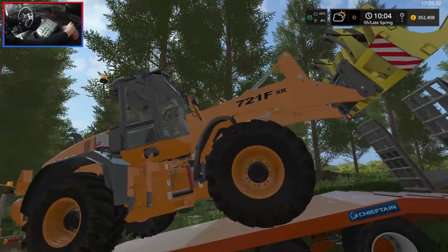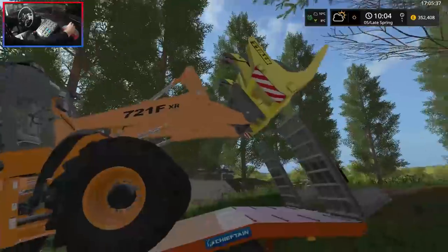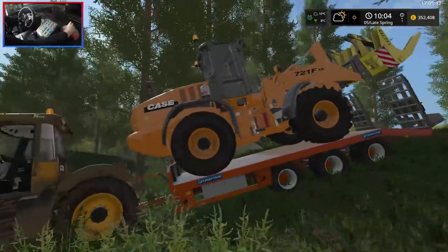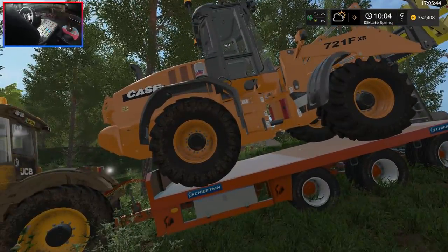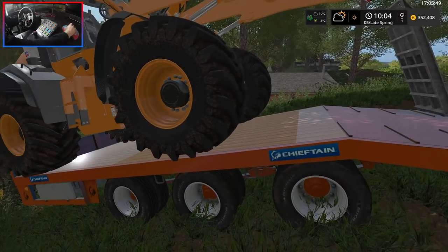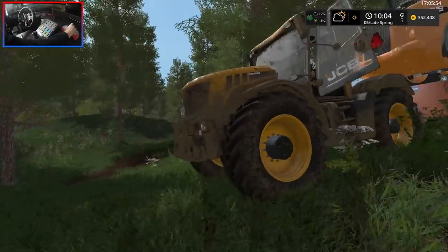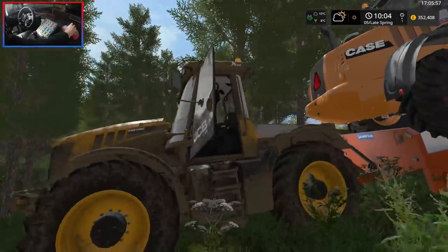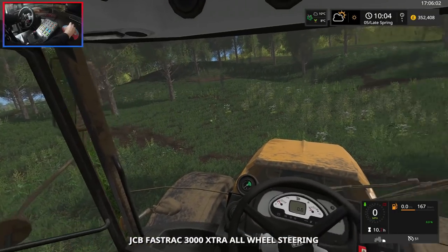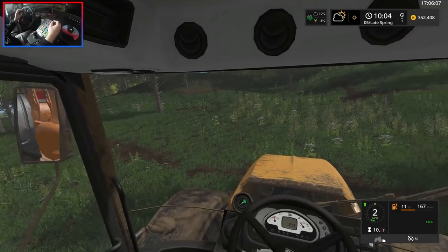This is the Case 721FXR wheel loader. It's a shame the fork's not the same colour — it's a Stoll something. It's got straps on it so it should come in handy. Now it's maybe a little bit too heavy for this trailer and tractor, but it does have triple axles so the weight is not being put onto one axle — it should technically be okay. The JCB's not gutless; it's pretty much a truck on a tractor chassis. We are away.